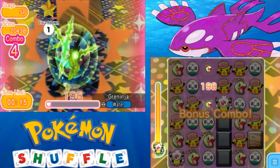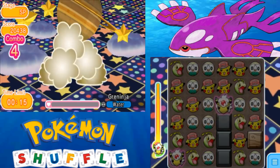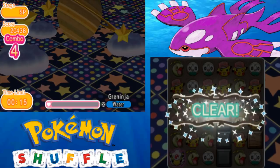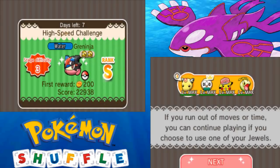Ash Greninja has about 20,000 HP, not too bad. We do beat Ash Greninja — I can't get any presents just because I have a maxed out one.